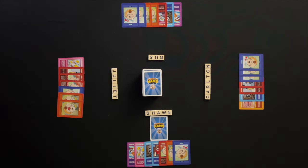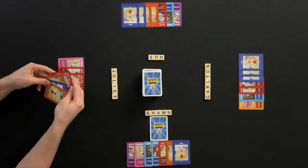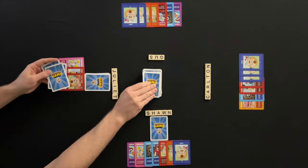Juliet has trap hams in her hand. A trap ham card can be added on top of a match, run, or ham sandwich when hoarding. Juliet will hoard a ham sandwich with a trap ham on top. Juliet draws cards.